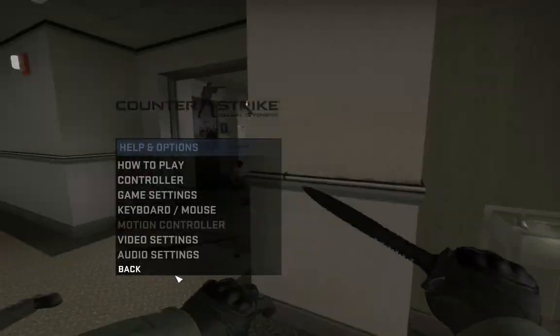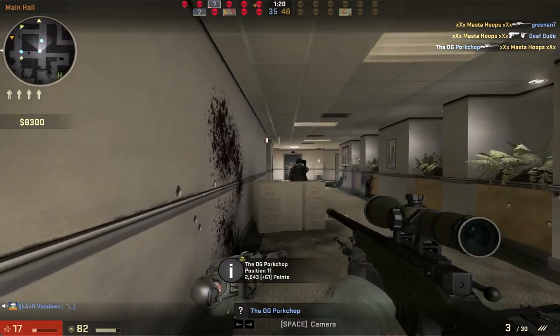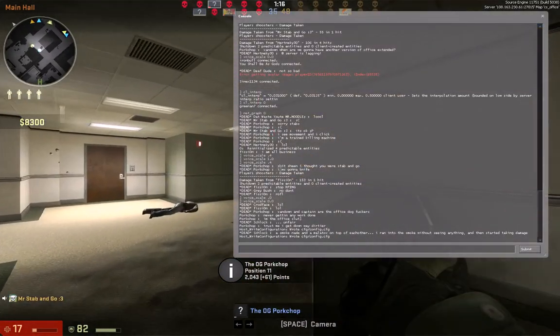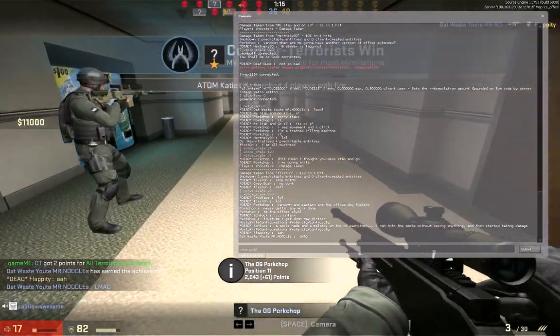Then you can go back, hit escape, click back, whatever you want to do. From here you're going to hit the tilde button, which is in the upper left-hand corner of your keyboard — a little squiggly line — and that brings this up. You're going to type in this command: voice_scale.